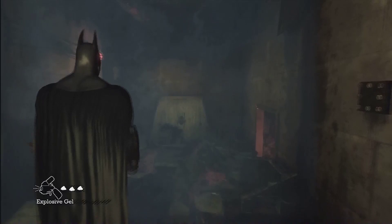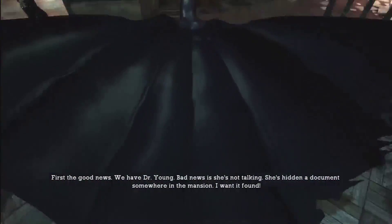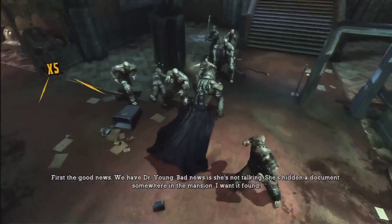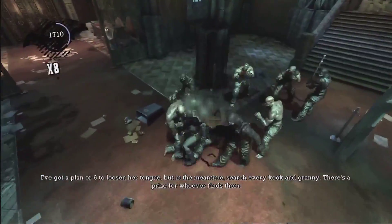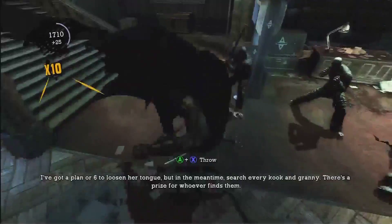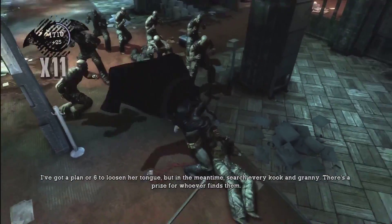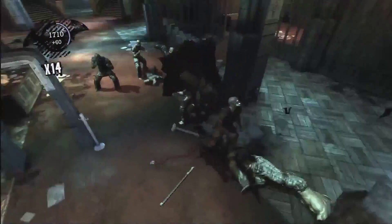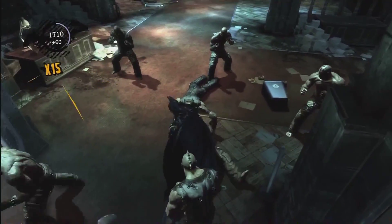This is probably the first big group fight you've come across with more than five guys. You can drop down and take one out silently first. With big groups like this, always stay moving and don't let them get around you. If you don't like countering, just jump over them when you see the blue indicator — just jump away and they'll generally miss you. When you get a chance, use your takedown effects, and you can also use the grab throw to toss them right into your other opponents.